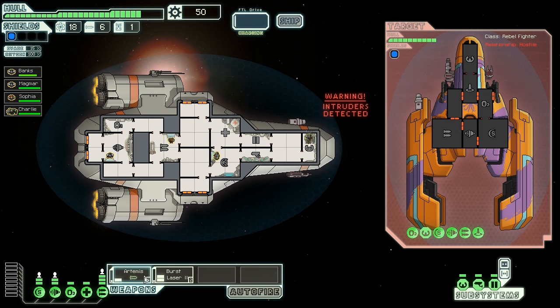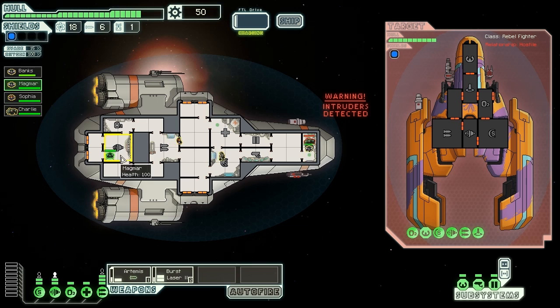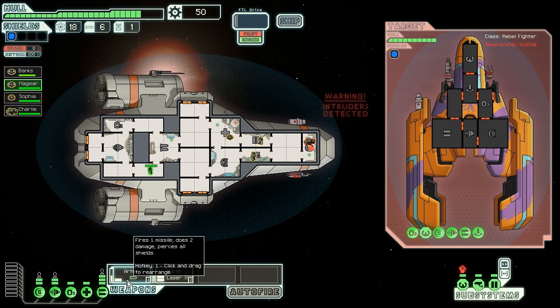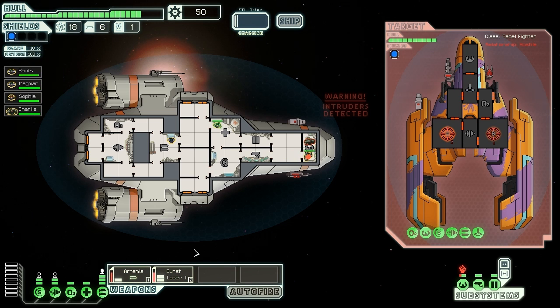You'll regret this decision. Get to medical — send my Rock Man one and two to deal with him, and then go in the gun room. Let's put the Artemis on the shields and the burst laser on the guns.